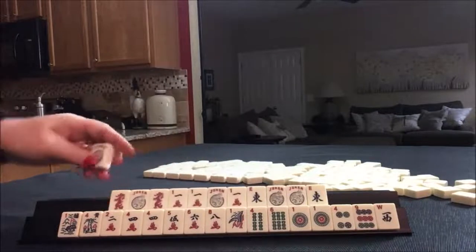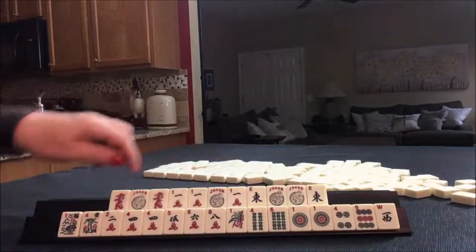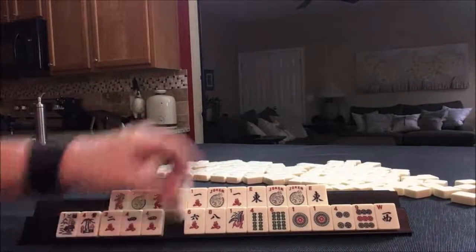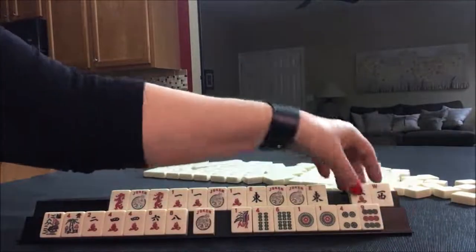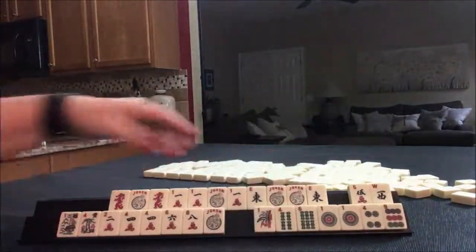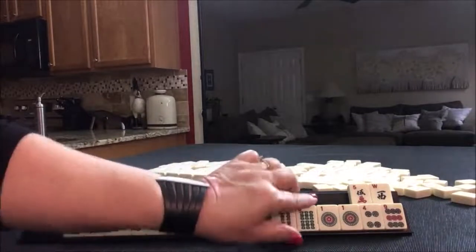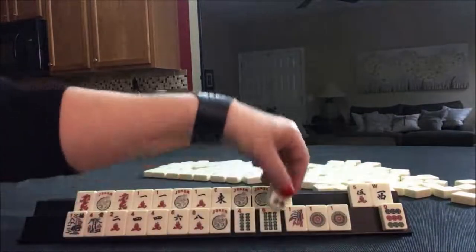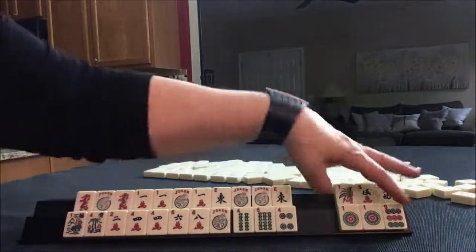Let's just go that way and use this down here. Two, four, six, eight. Quint, two, four, six, eight. I would hold the two, four, six, eight here to joker bait.